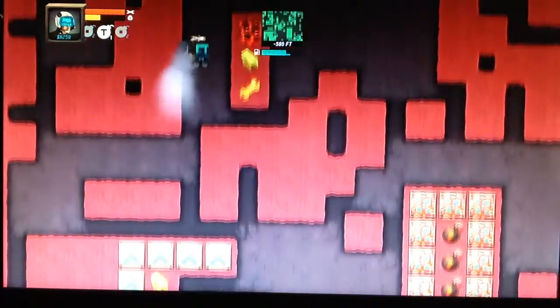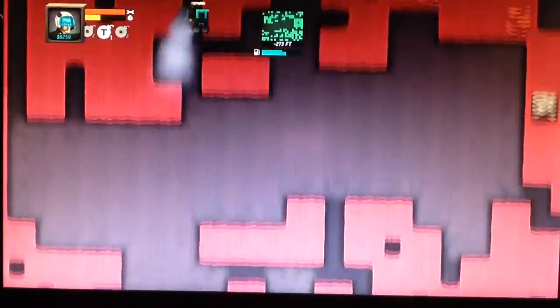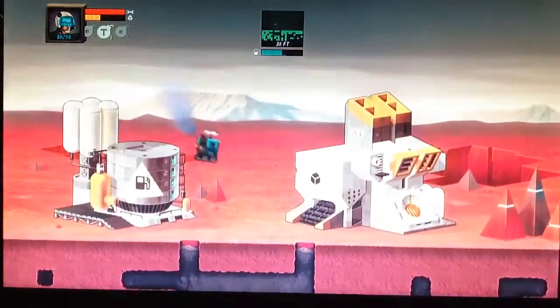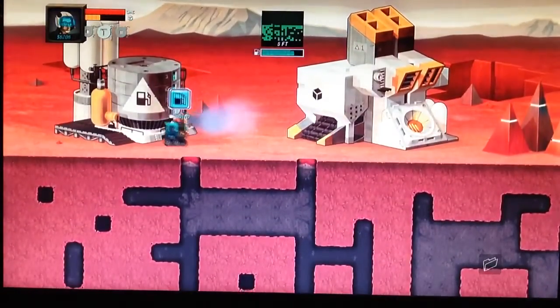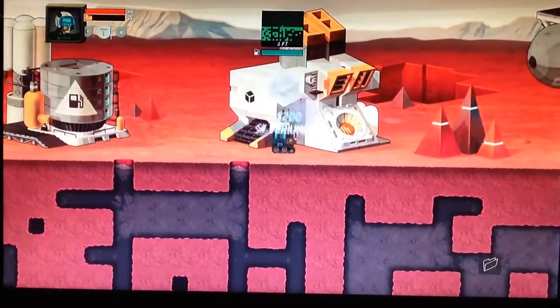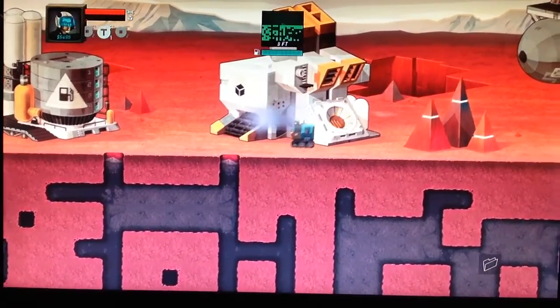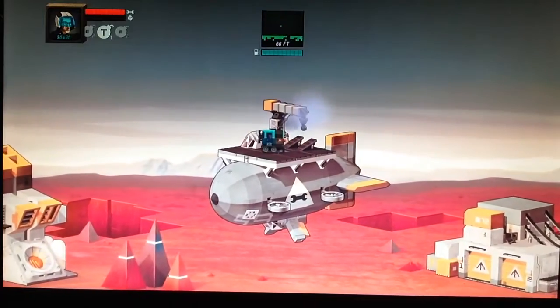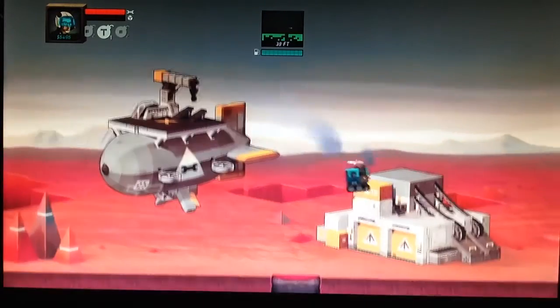The gameplay is pretty standard — you are going to be doing a lot of mining and stuff — but the depth of the game is also good. First up you've got your petrol station where you fill up. There you go, you just run into it. You can also put your stuff in to get some money, and you can repair your little ship up here.